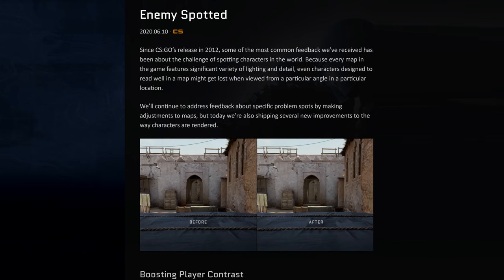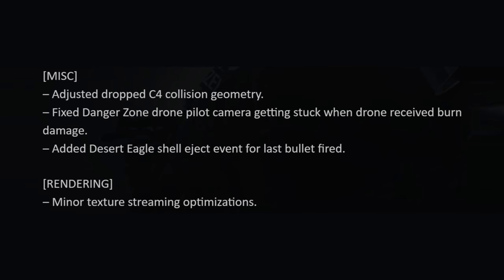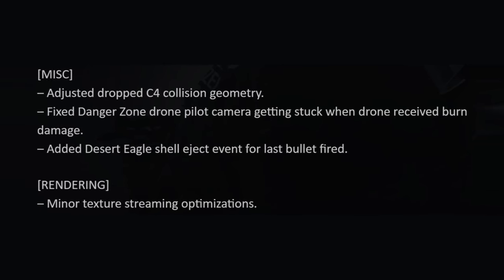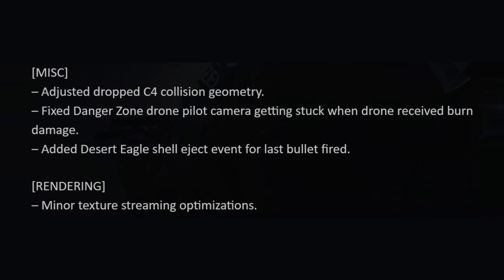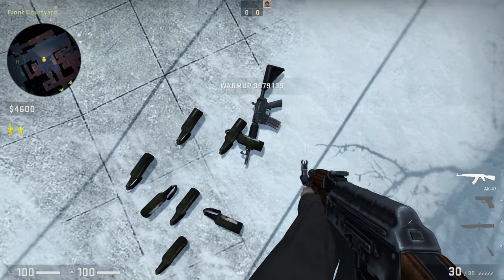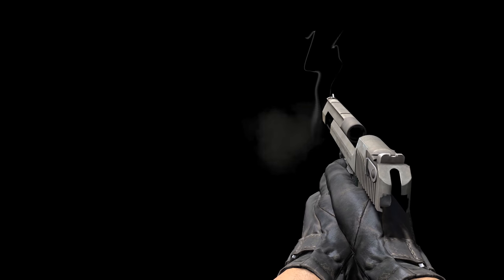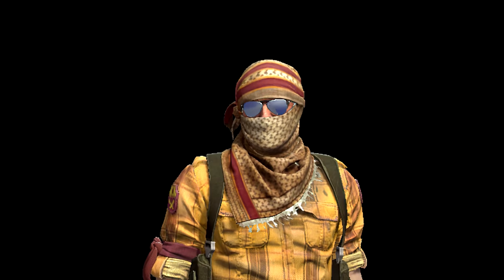Like you can see, this really has been the visibility update. They've apparently adjusted the dropped C4 geometry as well, which would be similar to the updates the grenades got lately to make picking them up more reliable and predictable. Danger Zone's drones have received another fix, and the deagle now fires a shell when the last bullet is fired. Excellent work, Valve. Now you've fixed our visibility concerns, you're free to give us even more ridiculous looking custom models.